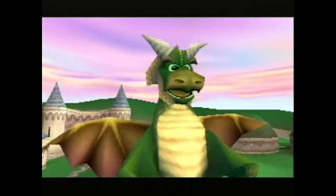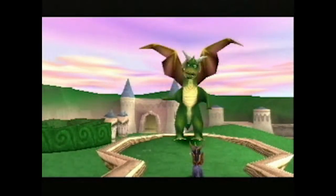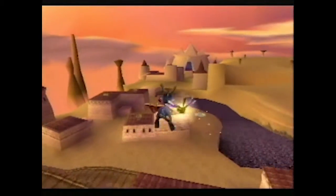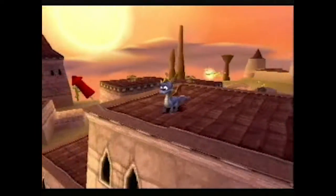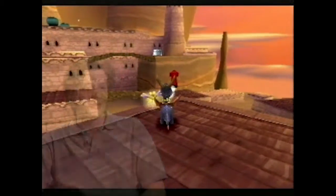Designer Mark Cerny had come from such games as Disruptor, the Crash Bandicoot series, and Marble Madness. In Spyro, he had new ground he wanted to cover. He had the idea that you could do a panoramic 3D engine on the Sony PlayStation where there wouldn't be any fog in the distance, and he challenged Alex Hastings to create such an engine.